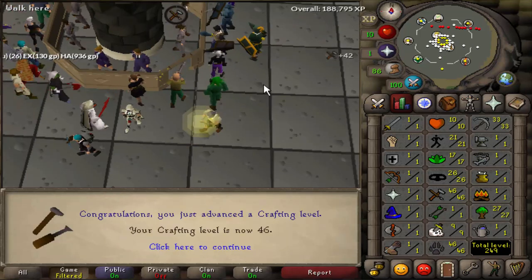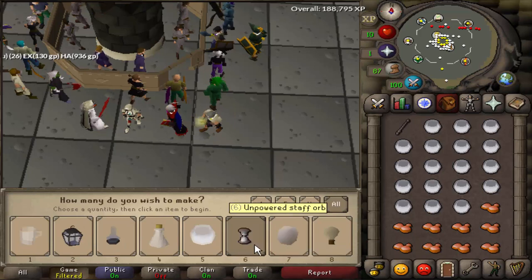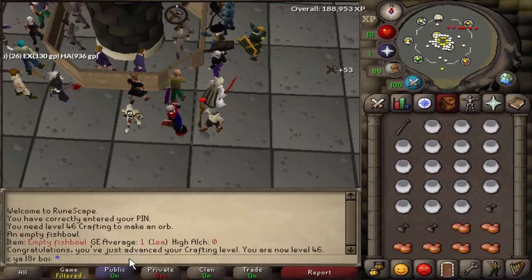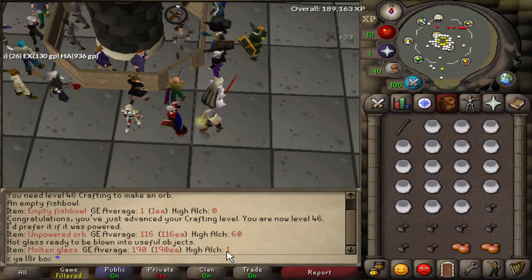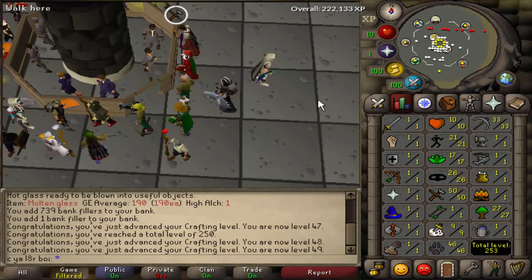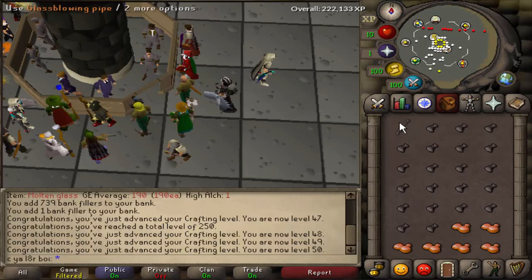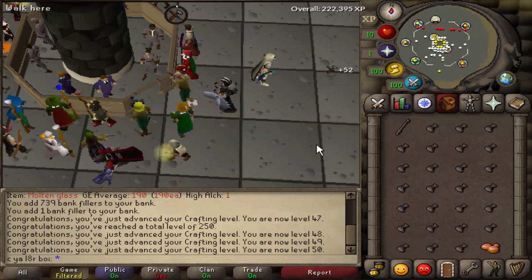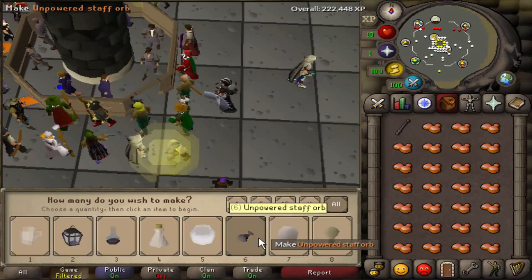Here is 46 Crafting coming in — we can now make the Unpowered Orbs. This method was averaging like 65 to 70k XP per hour. Fishbowls give 42 XP each, and Unpowered Orbs give 53 XP. These sell back for 60 each while Molten Glass costs 190 each, so we'll make a bit of money back that way. We're coming up on 50 Crafting. There is 50 Crafting — we can now make the Mahogany Birdhouses. You could just buy the birdhouses prebuilt from the GE, but this is a nice side progress goal, and I think Crafting would be a perfect side goal to go hand in hand with Hunter.